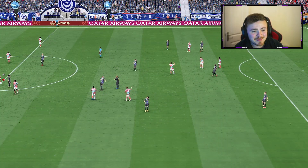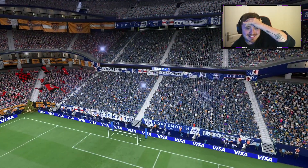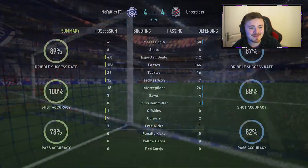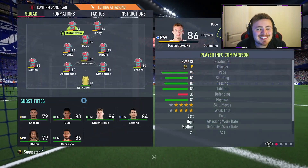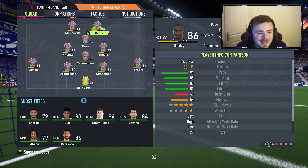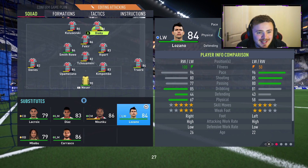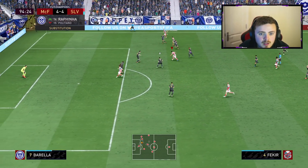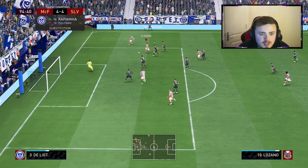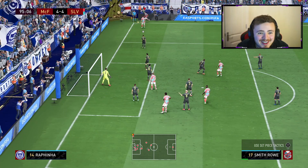I cannot believe we're going to extra time - that's 4-4! I just cannot defend against Ilic, he's such a bully. It's been a very equal game. I thought we'd stolen it at the last second but clearly not. I need to mix it up - Ankunku comes off, Smith Rowe comes on, and the Abbey comes off for Lizano. Inspiration needed! Go on Lizano, drive it across - Kulusevski! What a block from Bastone, no chance.